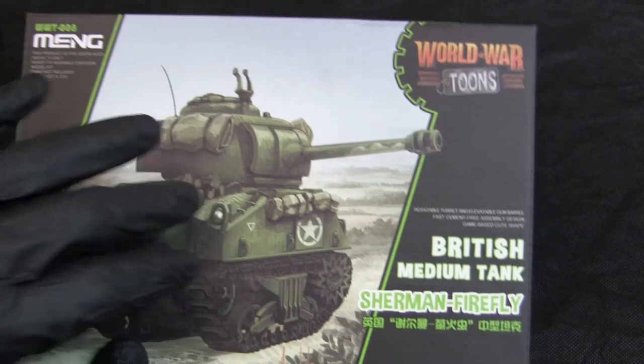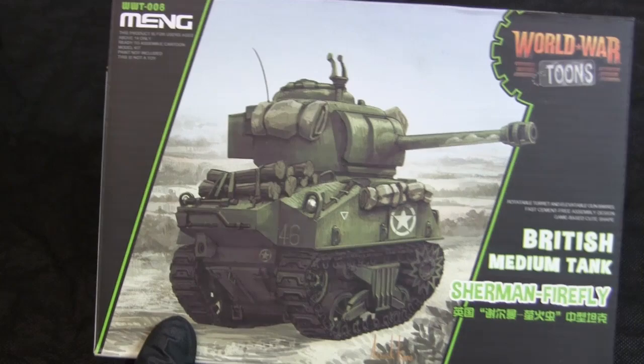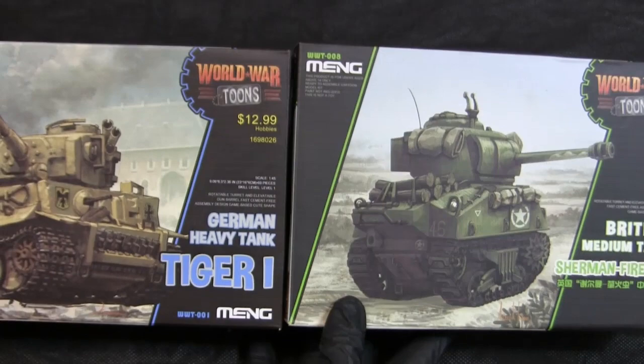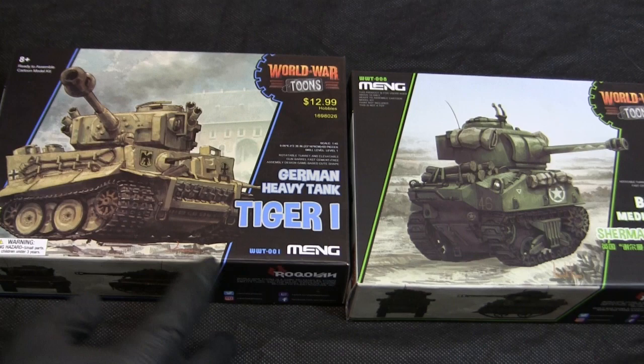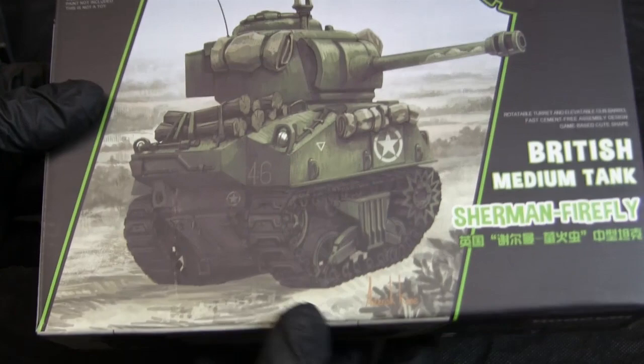Starting with the model's graphic design, right dead center we have the Firefly itself with its cartoonish characterized illustration. The rest of the graphic design is typical for Meng's World War Tunes kits — we have the two diagonal cut lines on either side for shelf display continuity, and the typeface is that fun cartoonish layout used on the other World War Tunes sets.